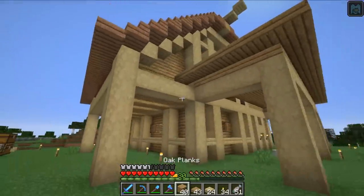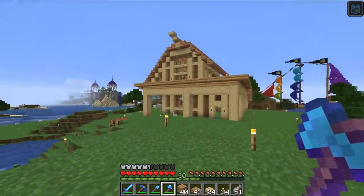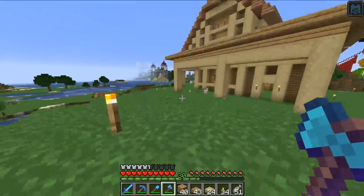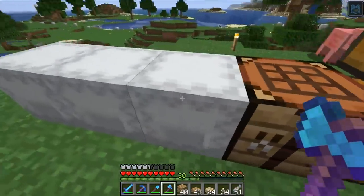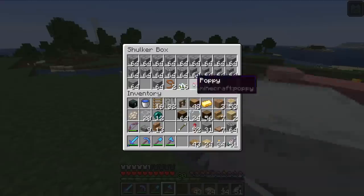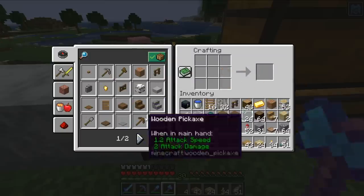Honestly, adding those windows and those strips with the slabs has made the world of difference. One more thing that would add an absolute world of difference is starting to add the fences. The fences I think we're going to do in spruce — I've got one spruce fence in there already. I bought loads and loads of stone thinking I would use it, but I haven't, so let's hope that won't make anything look better and I've just missed out on using it.